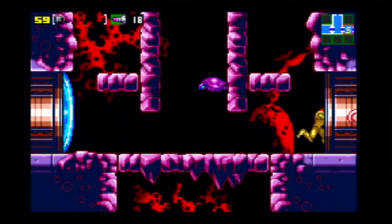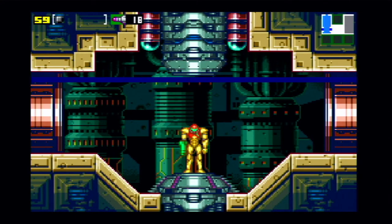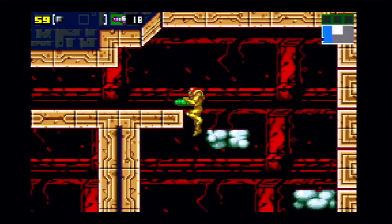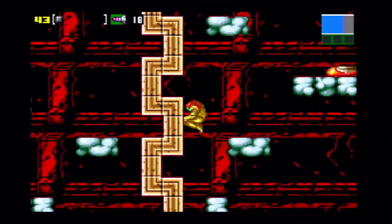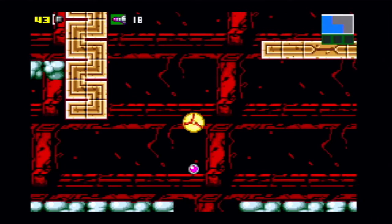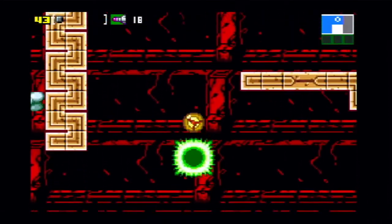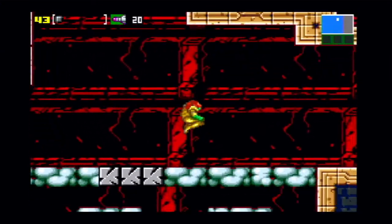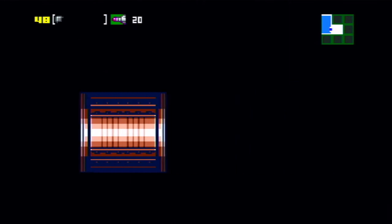I'm gonna save again — I've got low energy. Imagine if there was a Metroid RPG; it would be amazing, like Mario and Luigi but with Samus. Continuing in Norfair — there's a missile here. I'll bomb jump — the emulator glitched a bit there, which makes it almost impossible to do things sometimes. But I got the missile despite a few screw-ups.